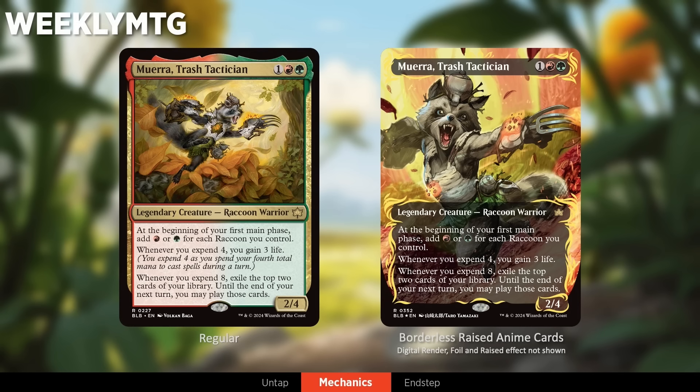Let's talk about card treatments. We showed a lot of them in the debut video. This is the Borderless Raised Anime card — these are available in collector boosters only, all in the foil-raised treatment. There are 20 cards in the set with this treatment, and you can get them in collector boosters of any language. Japanese collector boosters have the Japanese language versions as well.